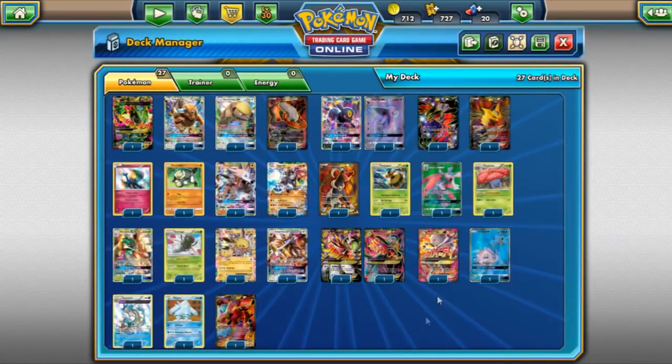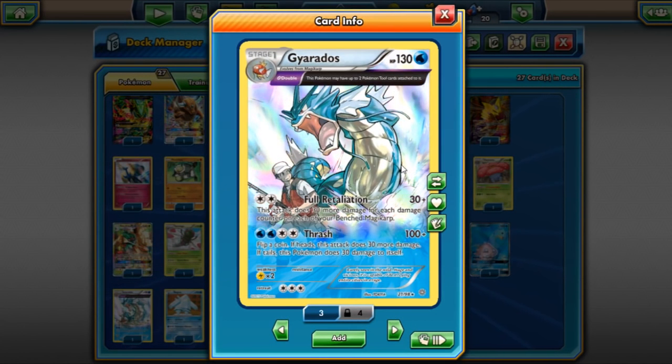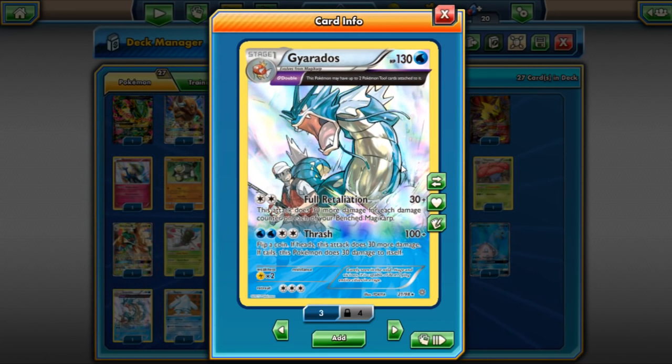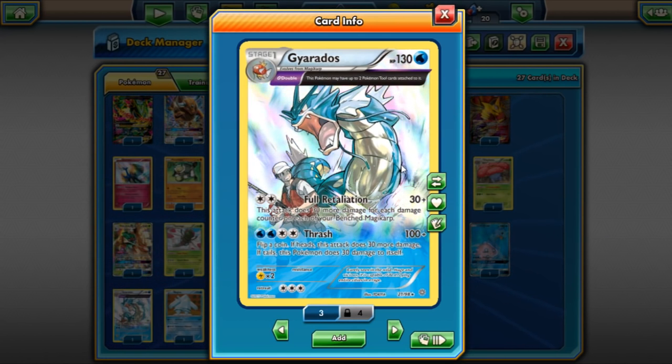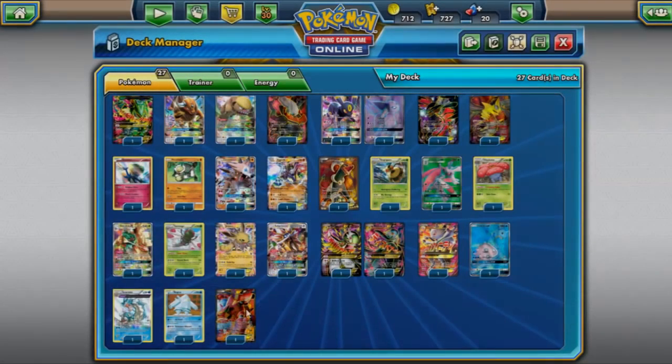Gyarados isn't the biggest deck right now, mainly because Decidueye GX shuts it down — they just Feather Arrow snipe your Magikarps and you can't chain anything, especially with Vileplume in play blocking the Buddy-Buddy Rescue. But when you're not playing against Decidueye, Gyarados seems to be a great deck. It's still a very popular, powerful, and threatening budget deck.